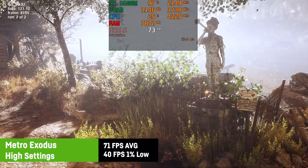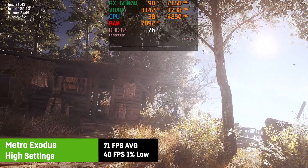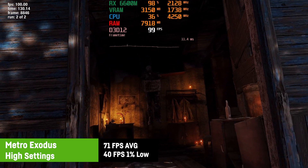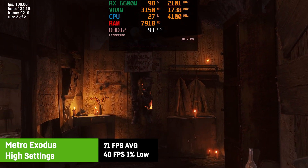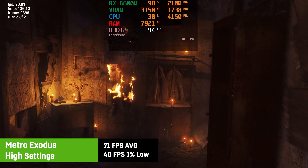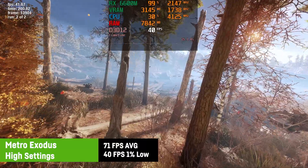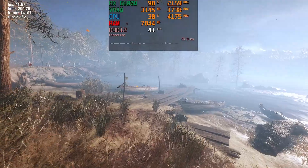Since my save game for Metro Exodus was corrupted recently, I was only running the integrated benchmark for this video. On high settings I was getting an average of 71 FPS with a 1% low of 40 FPS, which is probably due to that one weird scene in the benchmark where FPS just go straight to hell even on NASA machines. But overall it's good and well for a single player game.